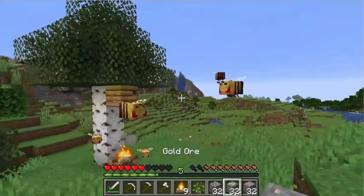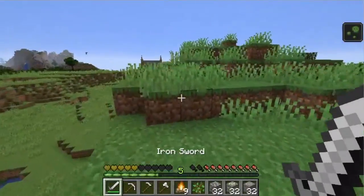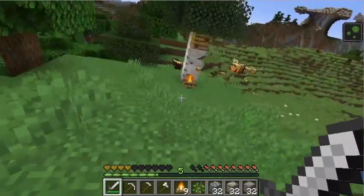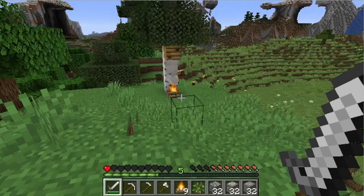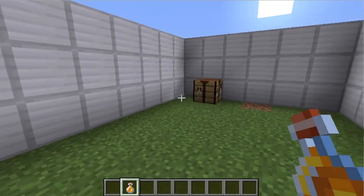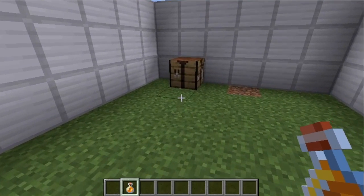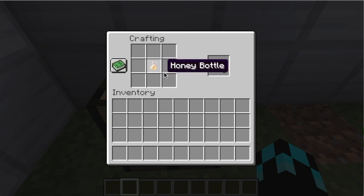When you attack a bee, if you put a campfire under it, all you have to do is just wait around and they will not be provoked at you anymore. Honey bottles can also be crafted into sugar — just put it on the crafting table and boom, sugar.